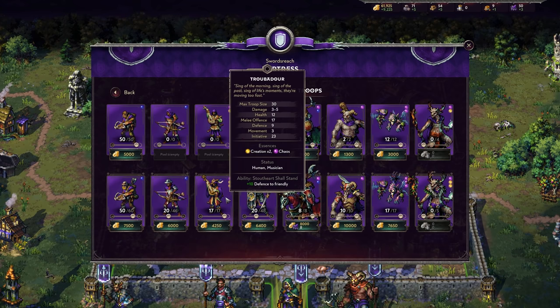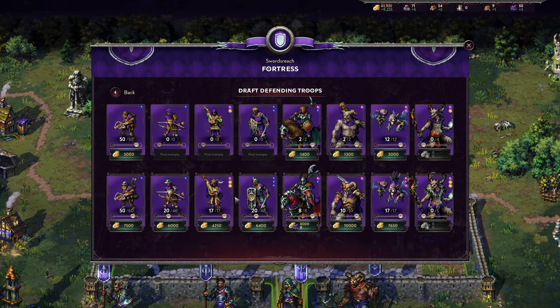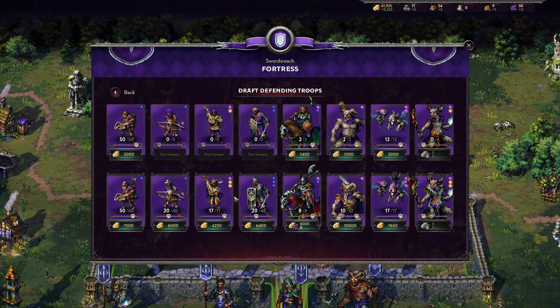Jumping to the Troubadour, the upgraded Minstrel, you get plus 10 defense to friendly units with Stout Heart Shall Stand, a damage increase, and a melee offense increase. This unit will be a melee combatant early on that you'll likely swap out for the stronger melee units later. Importantly, this guy is going to be a major Essence Charger for you — at 2 Creation and 1 Chaos, he'll provide a lot of casting capability.